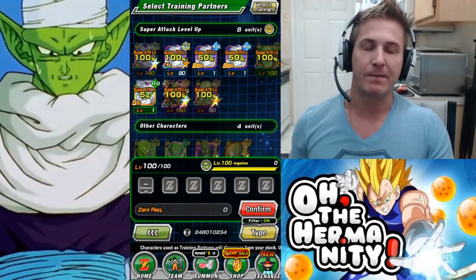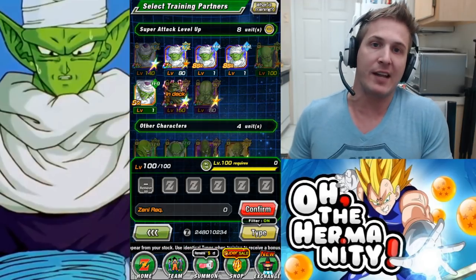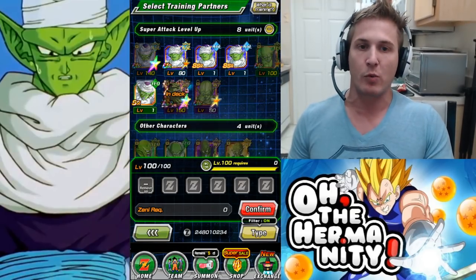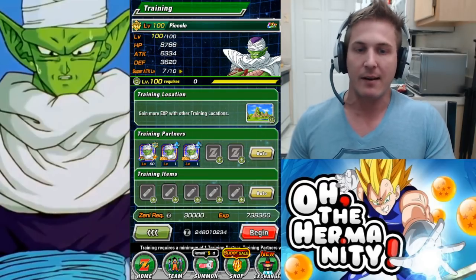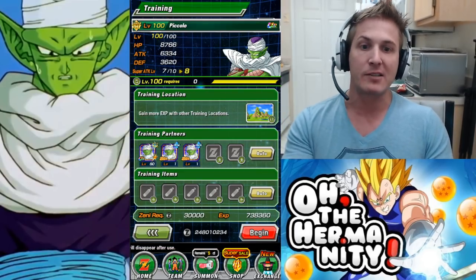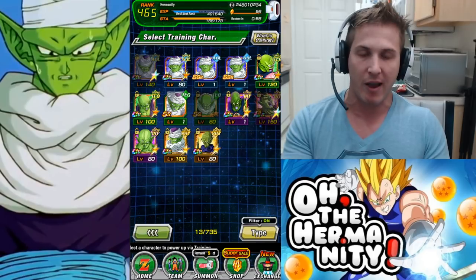That 50% chance is without spending any medals or zenni. What I like to do is three at a time — I'll go one, two, three and then hit begin. I usually get a plus one to plus three on my super attack when I do it this way. I've never gotten a plus four or a plus five with 50% units, so don't waste them, just do three at a time.